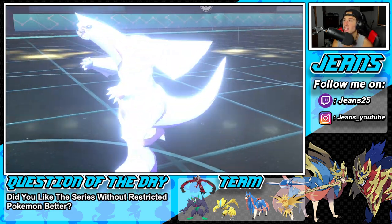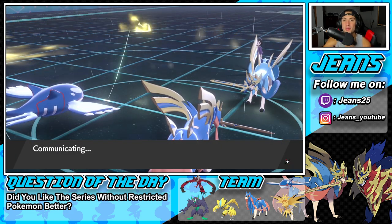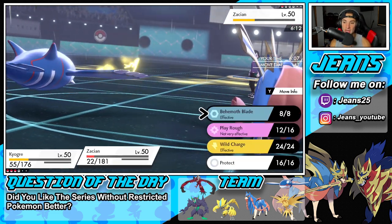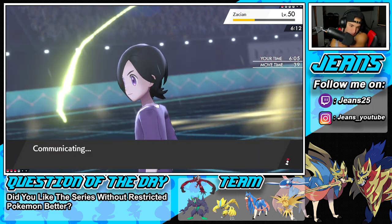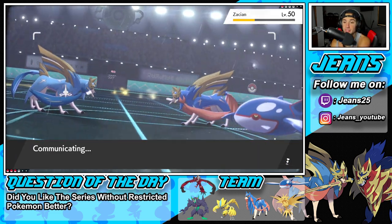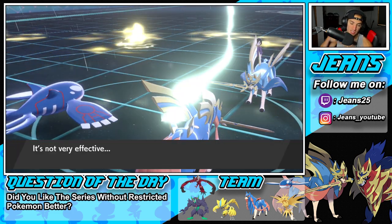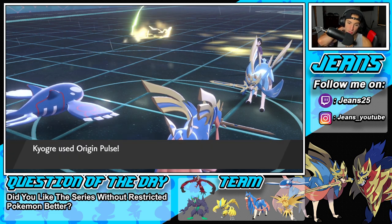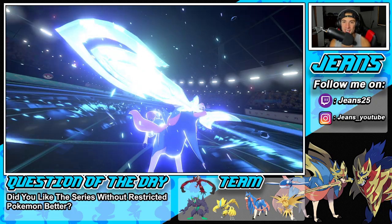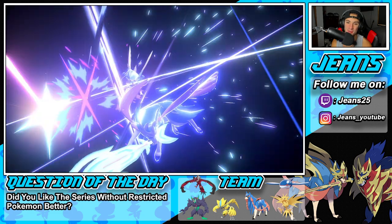I knew I was going to miss it — I said it right before it happened. Now I just drop Origin Pulse and Behemoth Blade and that should be GG's. He goes for Quick Attack — oh he's Quick Attacking me, that's embarrassing. We miss our Origin Pulse too — we're just missing attacks. But Behemoth Blade comes in and cleans up the battle. It's GG's and we go 2-1 for today's video, which is absolutely amazing.